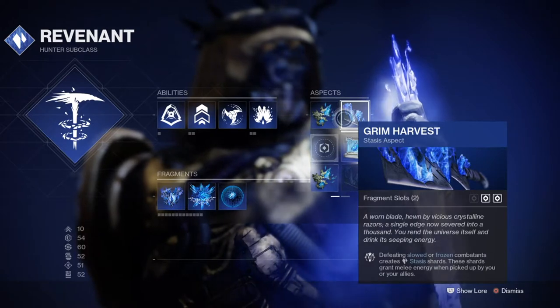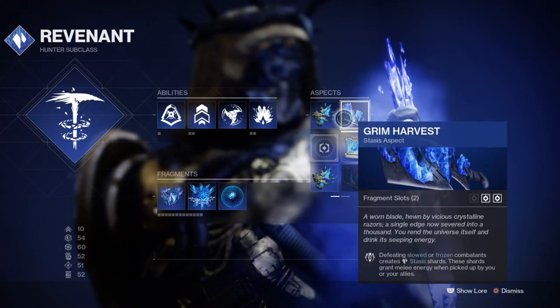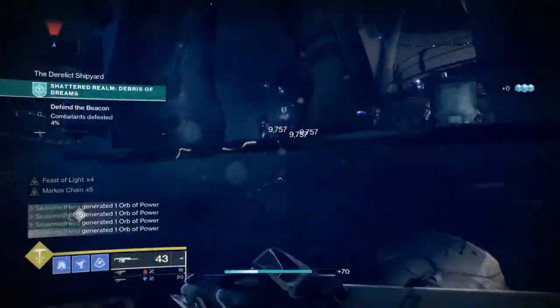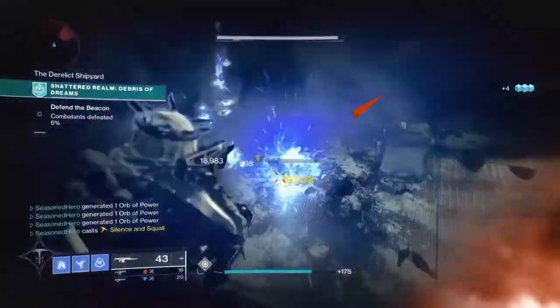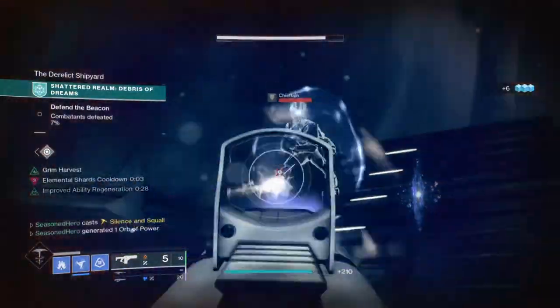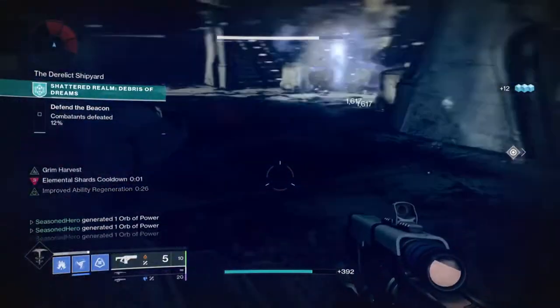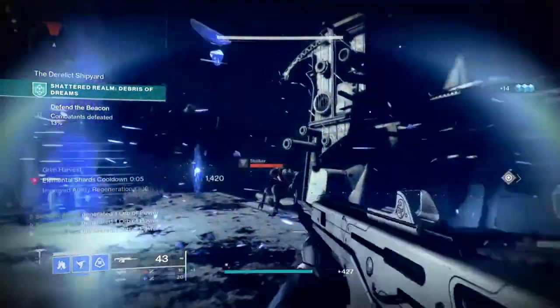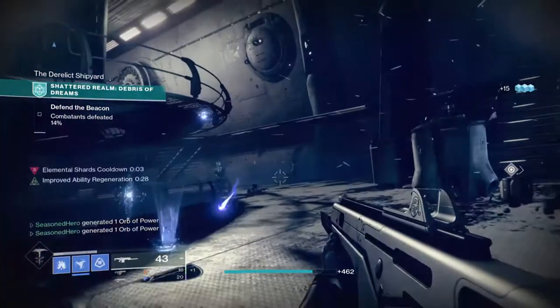Whether you opt into Touch of Winter or keep Shatter Dive, the options provided allow users to experiment more and see where things head. When it comes to fragments, Hunters have a low amount of slots available to maximise the fragments offered, so this may result in some experimentation just to get it right. As glaciers offer the most amount of shards upon destruction, fragments here can be mixed and matched for some interesting combos.